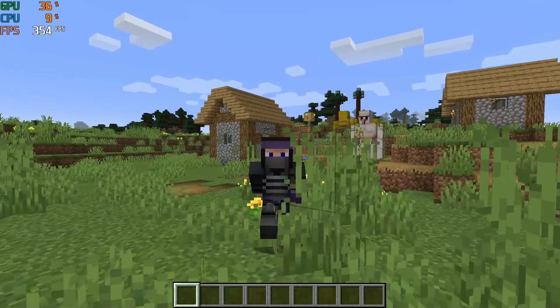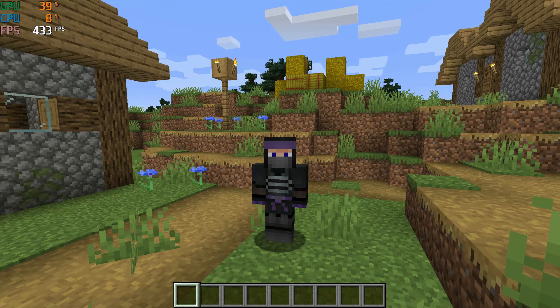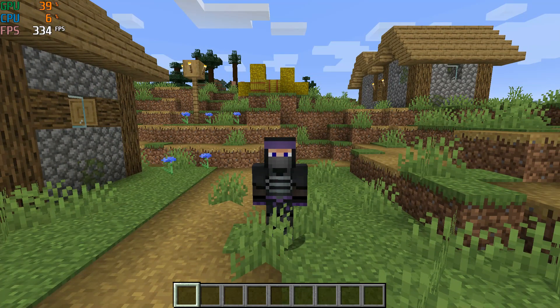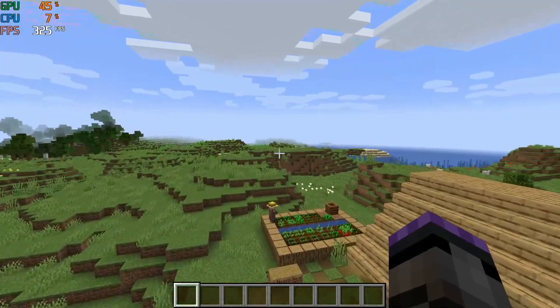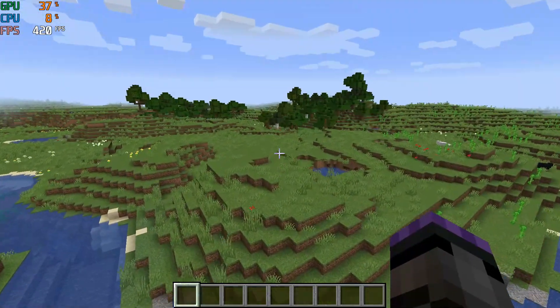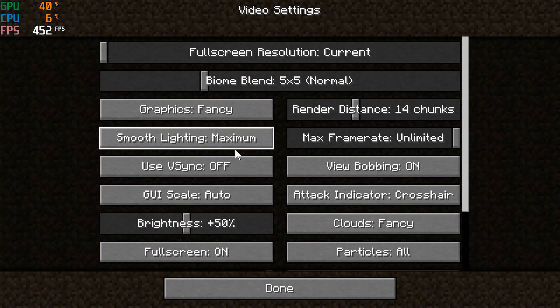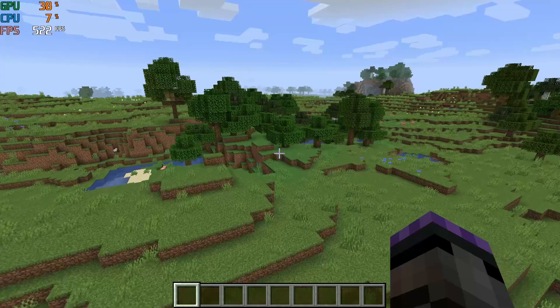In vanilla Minecraft I'm getting around 400 frames a second, using 30-40% GPU and 7% CPU. Looking around a village on an ocean-type world, it'll peak at 500 sometimes. My settings are 14 chunks, V-Sync off, brightness 50, everything else full quality. Pretty happy with that performance.